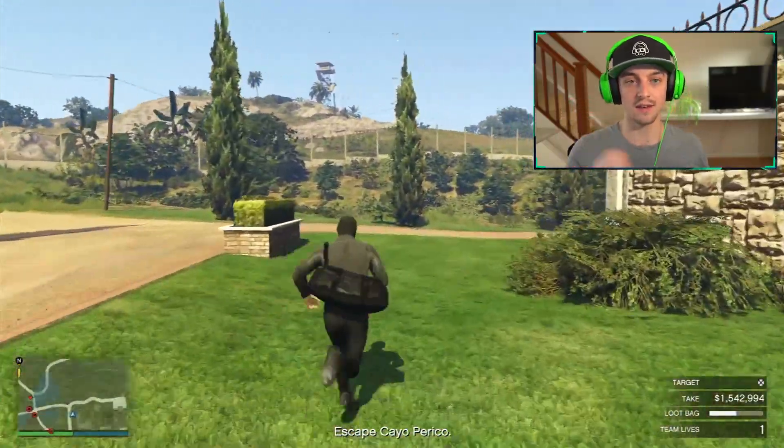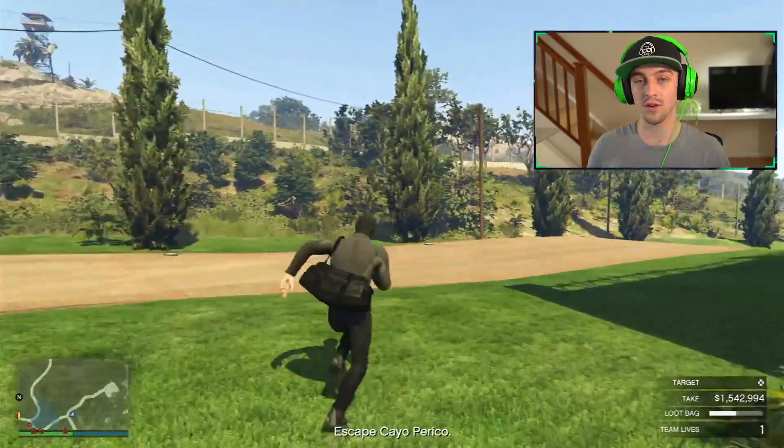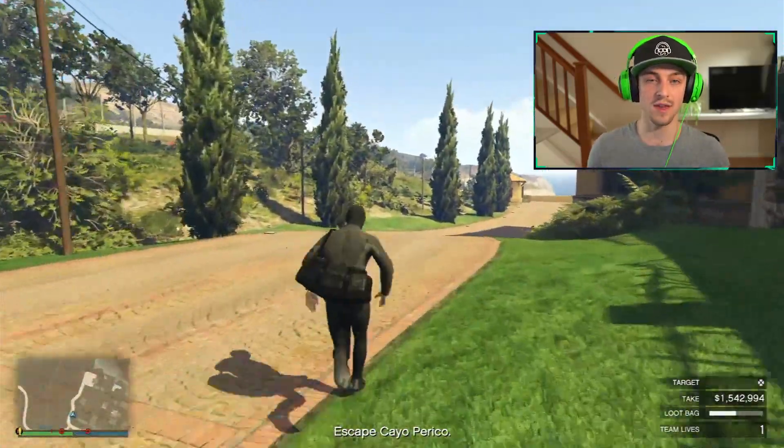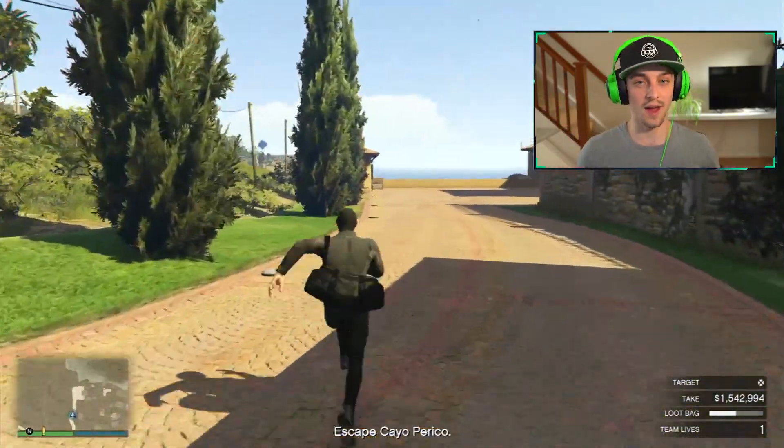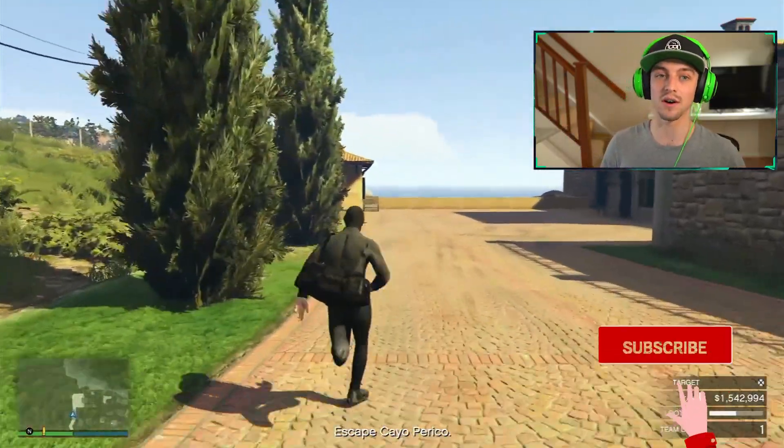Follow the compound all the way around until you hit the cliffs and you have the sea — then just jump into the sea and swim away from the island with your squad, and it will end the heist and start the cutscene for you guys.